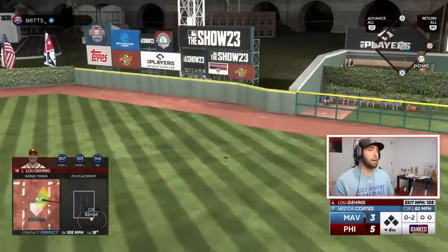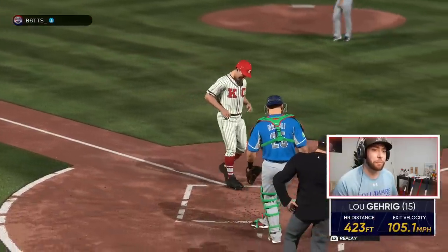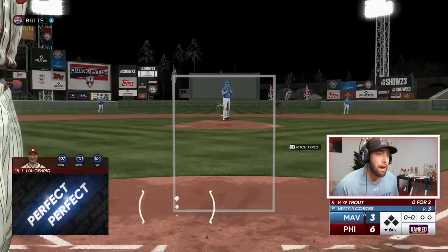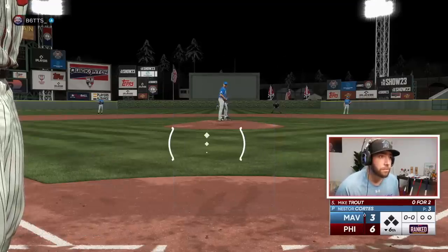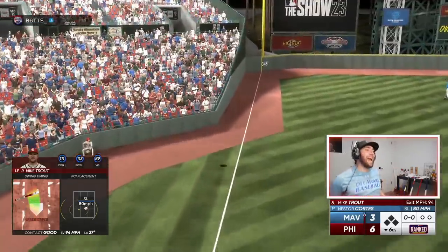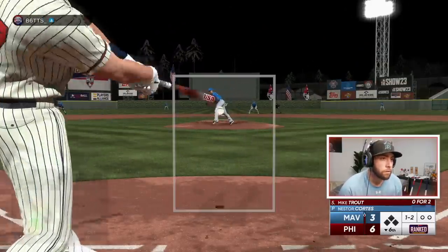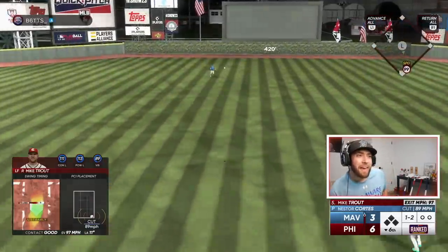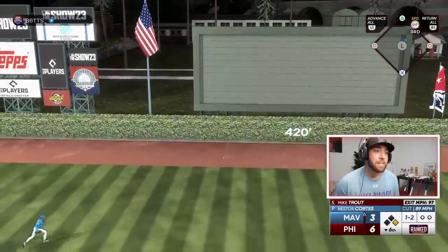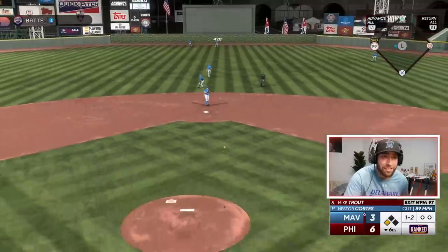Lou Gehrig with his second homer of the game. Change up — a little too close to the plate. Back to back, Lou Gehrig gets one. Here comes Mike Trout — he's due. Hang and slide it right down the middle — I want that one back. Tried to sneak a cutter backdoor. I had a good feeling he was going to come right after us, and he makes the mistake of trying to dive for it. That's going to at least be a triple for Mike Trout — we're not going to try and push it. Nobody out, runner on third, nobody out here in the sixth.